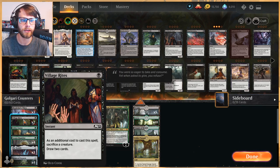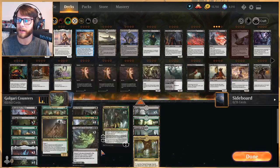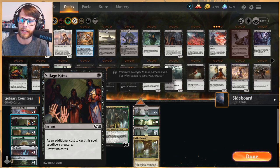Village Rites is a really nice way to draw a few extra cards in this deck. We do have ways to sacrifice a Gilded Goose or something along those lines. We've got Nissa to bring things back, and we also have Agadeem's Awakening to bring things back. So it's actually okay for us to sacrifice things, block with something, sacrifice it, draw those two cards, and then bring it back later.